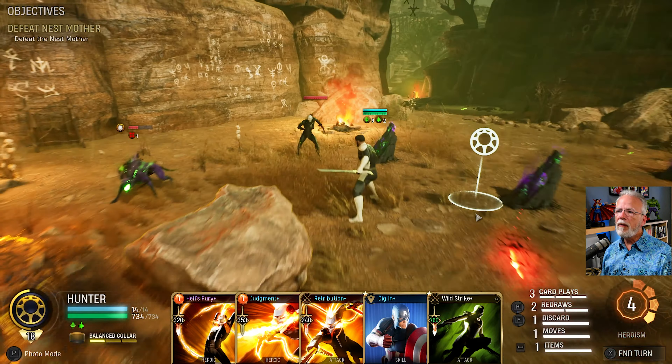And then I think I used this. The question is who do I want to use it on? Ghost Rider has one enemy that's going to attack him and the Hunter has one, but the Hunter doesn't have resist. Let's protect Ghost Rider because he hurts himself. And now that really boosts Cap's block too, which will come in handy.